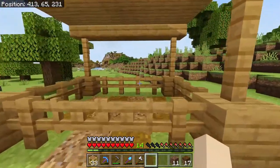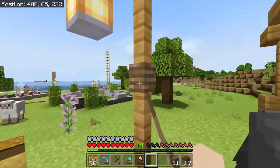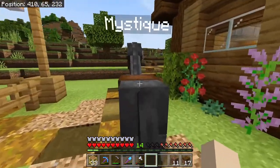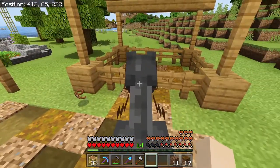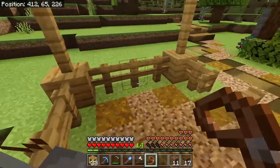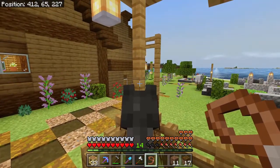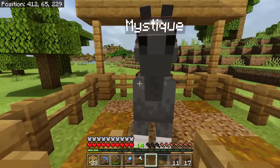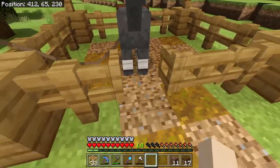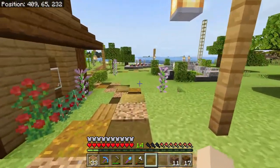All done. Got some podzol and coarse dirt in there. Let's get the horse in here — make sure the door's open. This horse is really fast, by the way — it's just unbelievable how fast this horse goes. Just tie you there so you can't get out. And that looks good.